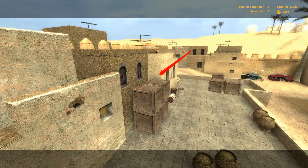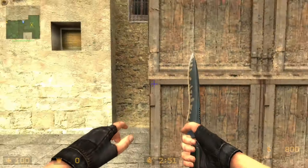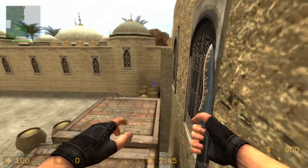On DDoS2, it's possible to get on top of these boxes — there's a tiny ledge you can jump on. There's not much going on in DDoS2, so this is the only thing I found.